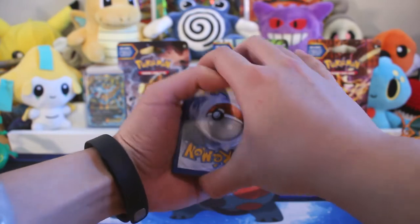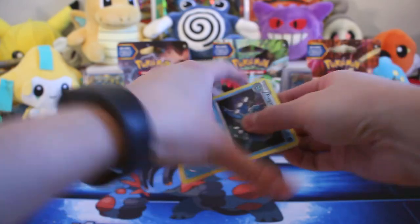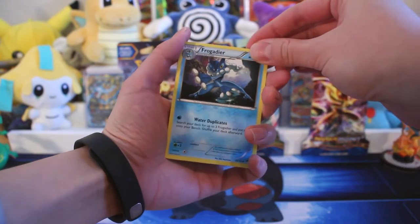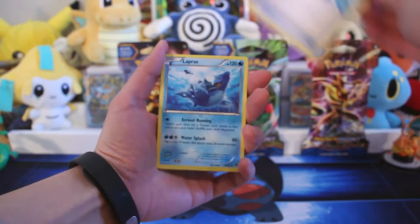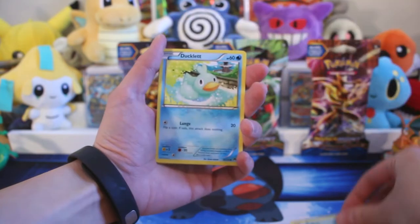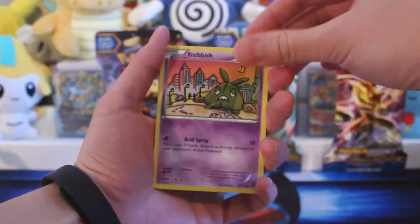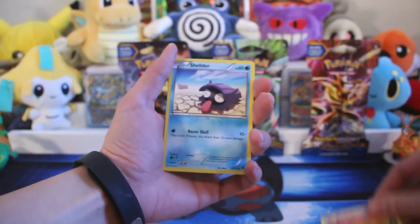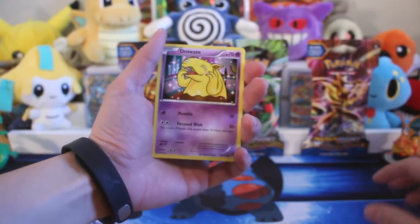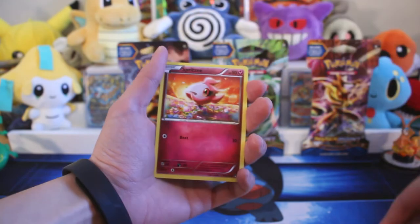The cards are sticking to my hands today for some reason — sticky, like Frogadier's feet. So we have a Frogadier, a Potion, Lapras, Ducklett, Trubbish — look how sad he is, he must not know it's the weekend — but this is a really cute drawing. I like it. Shellder, Drowzee, Spritzee.